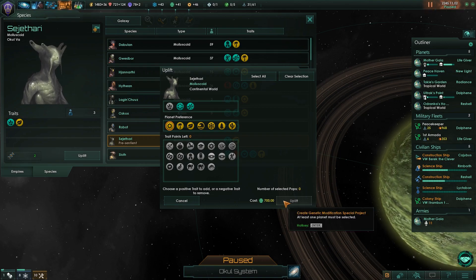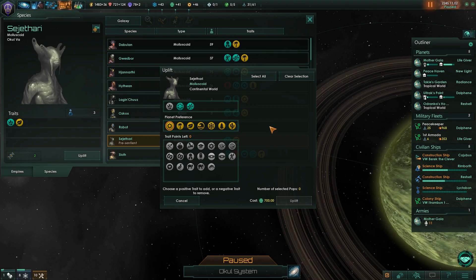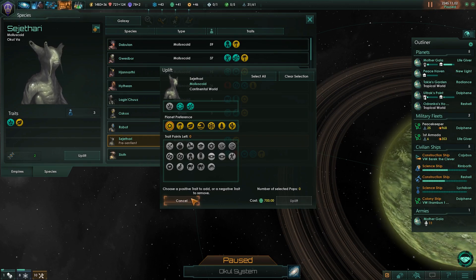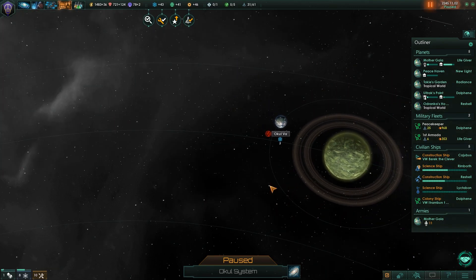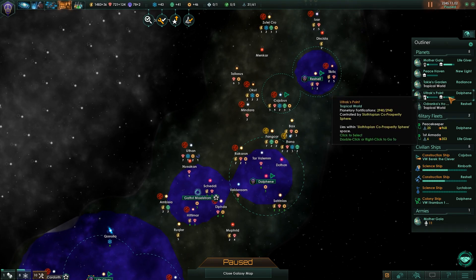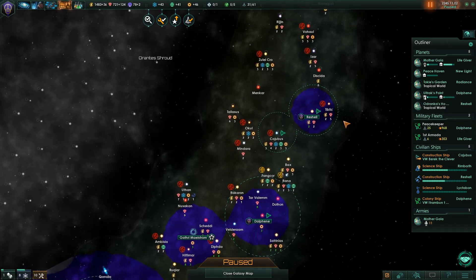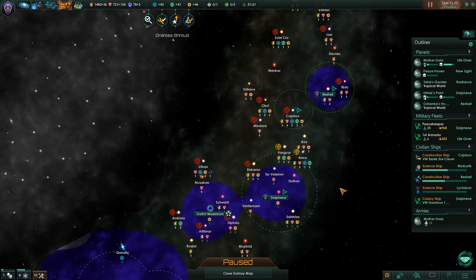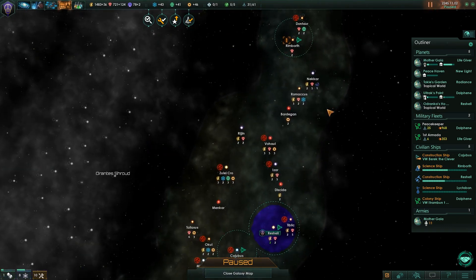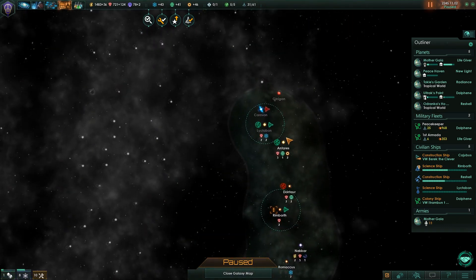We can't do it — we have to select a planet, and they're not in our borders. So we actually have to get a border with them before we can do this. I kind of figured we'd have to do that; I was just surprised the uplift button was there. Since that's the case and we have plans for that, perhaps we shouldn't colonize those ourselves — we should leave them alone, then uplift them and have them colonize the deserts for us.